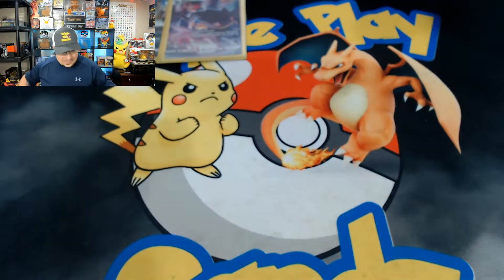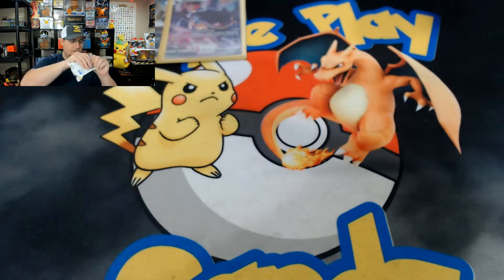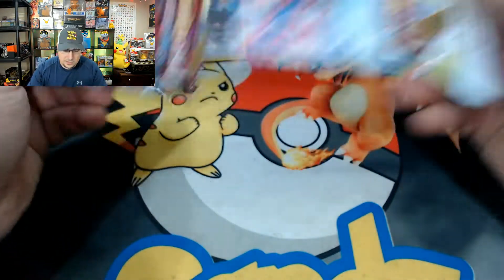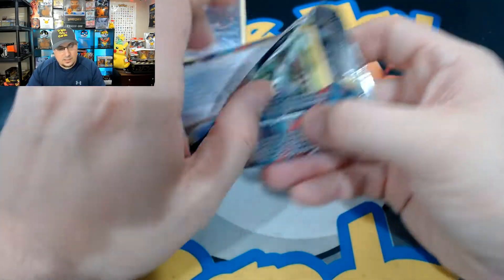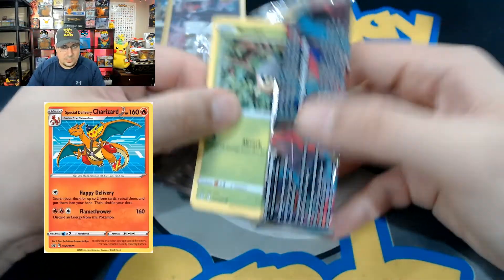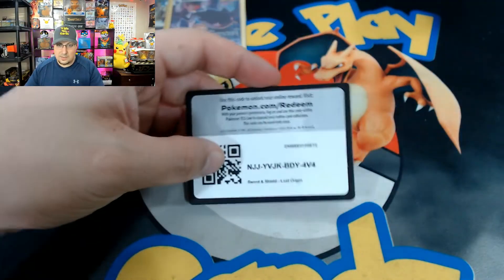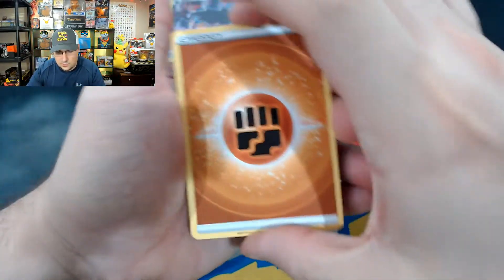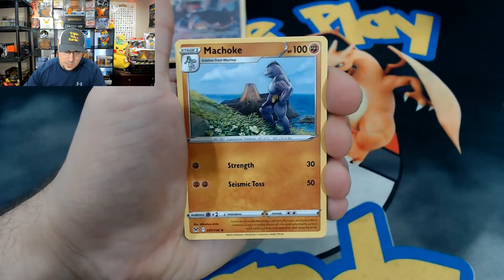We got our Zorua call graphic there. I got these packs from the Pokemon Center online — they were giving out the special delivery Pikachu with them. So I sent that to get graded, and you guys will see the grade once we get that back, hopefully. All right let's go — we got Fighting Energy, Wind-up Arm, Machoke, Mirage Gate, Sealeo, Slugma, Tynamo.